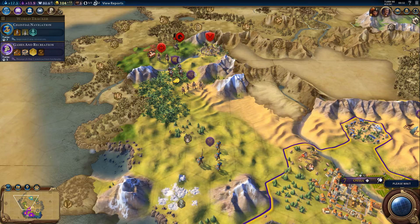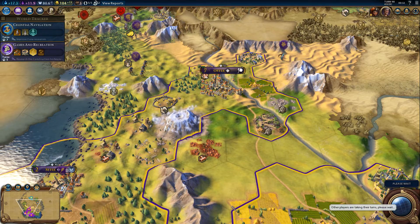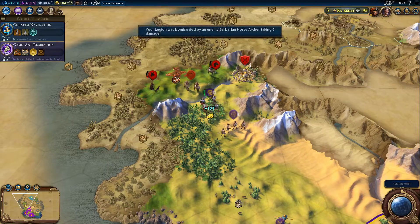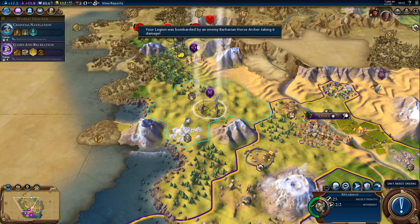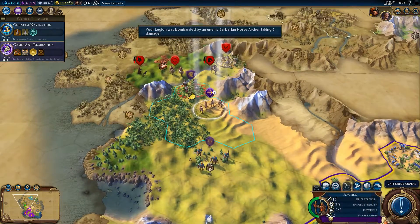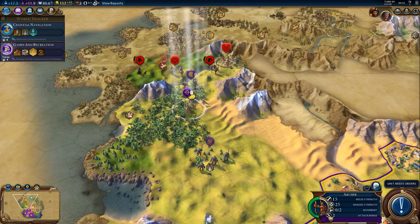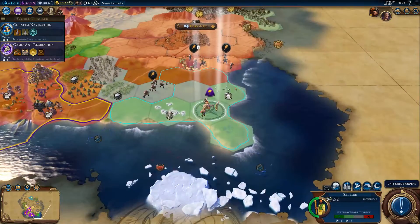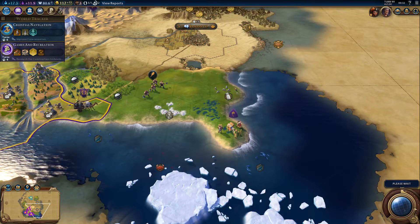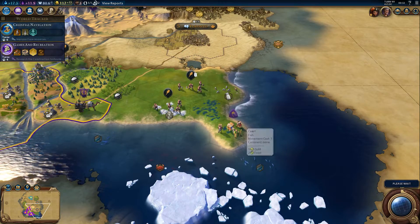Moving all my units upwards — or forwards, whichever direction you want to call it. They keep on attacking but they're using their ranged units, which means I won't be damaging them directly — which is to their benefit, I guess. That's the position I want to go into to be able to build that next city, which means I won't have any overlapping range issues.